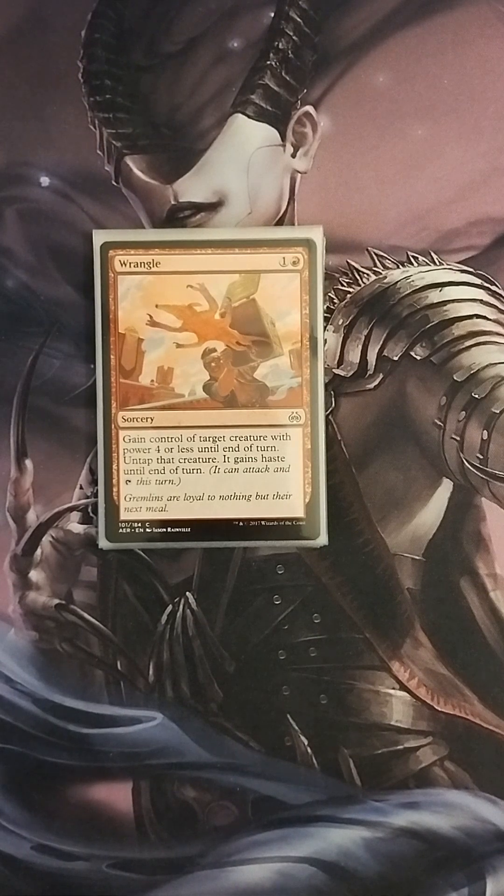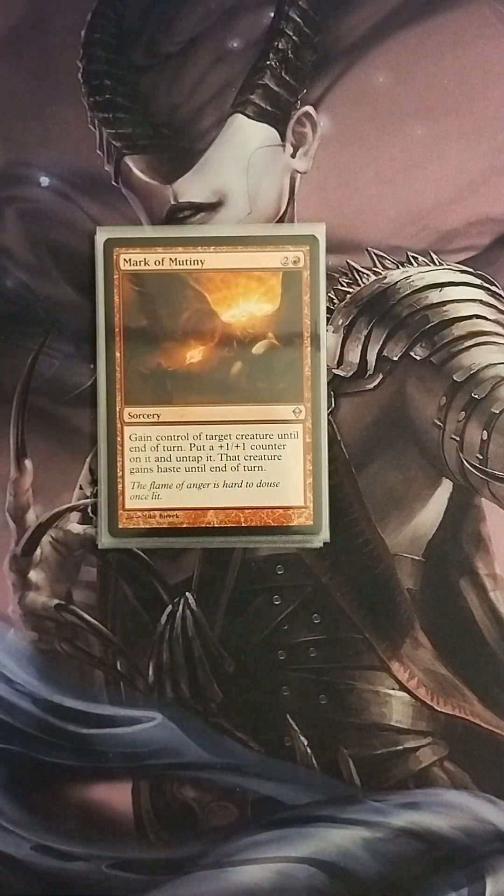Now here's where we get into the theft part of the deck. We start with Wrangle — one colorless, one red: gain control of target creature with power four or less until end of turn, tap that creature and it gains haste. Cards like this I use to basically take control of the field — I usually target somebody's commander or their big threat. If they have a flying creature and I don't have anything to block it with, I can just take control of it and sack it to Tevish Sat. There are several cards in this deck that do the same thing. Like Mark of Mutiny — two colorless, one red: gain control of target creature until end of turn, put a +1/+1 counter on it, tap it, and it gains haste. Usually I attack with the creature first before sacking it to Tevish Sat, so I get that extra value from the theft.